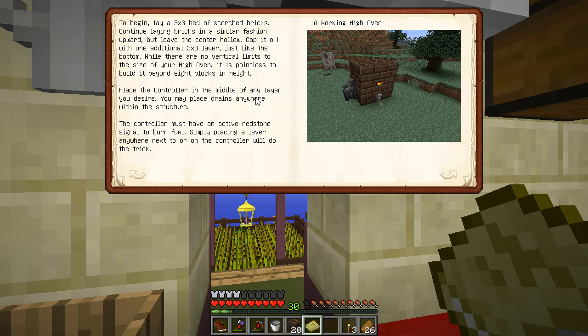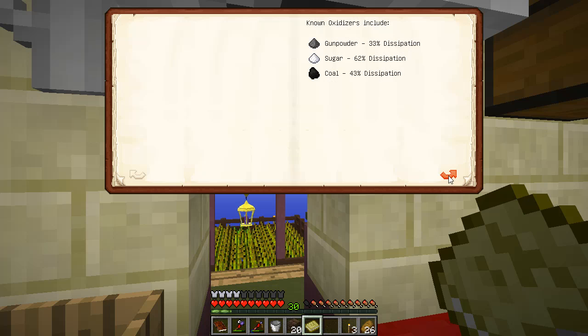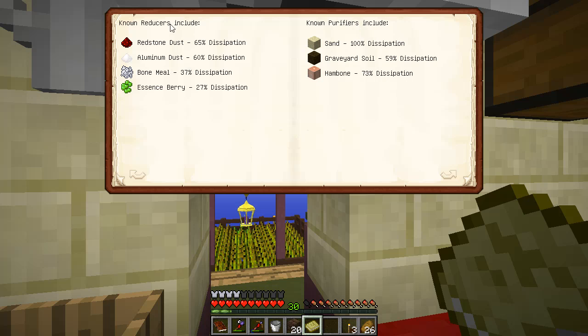The controller must have an active redstone signal to burn fuel — simply place a lever anywhere next to it and it will do the trick. It should only be fueled with charcoal or other specialized purified fuels which do not create unwanted residue within the chamber. There are all of these modifiers too — oxidizers, reducers, and a purifier. You need to have each of those.